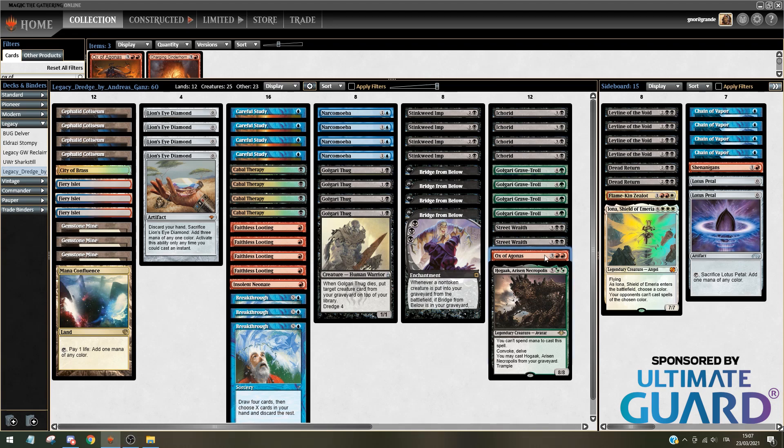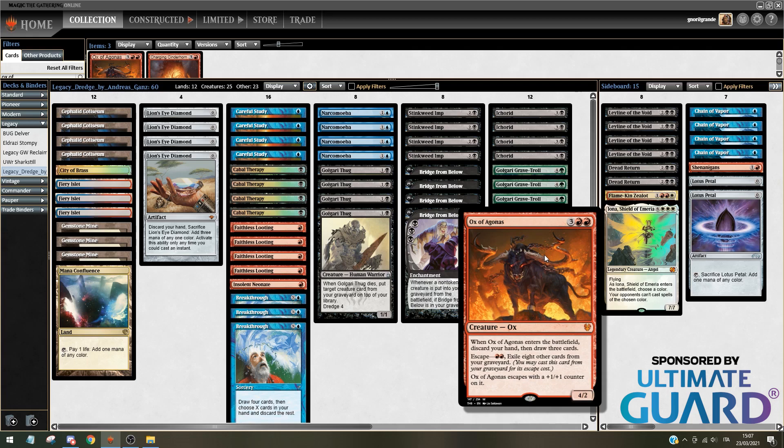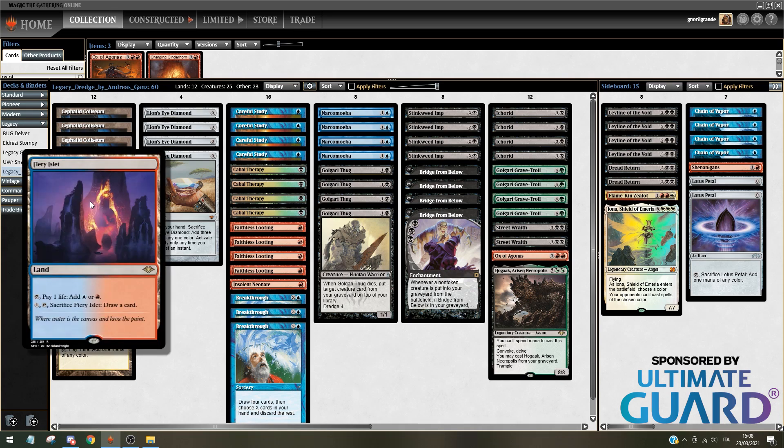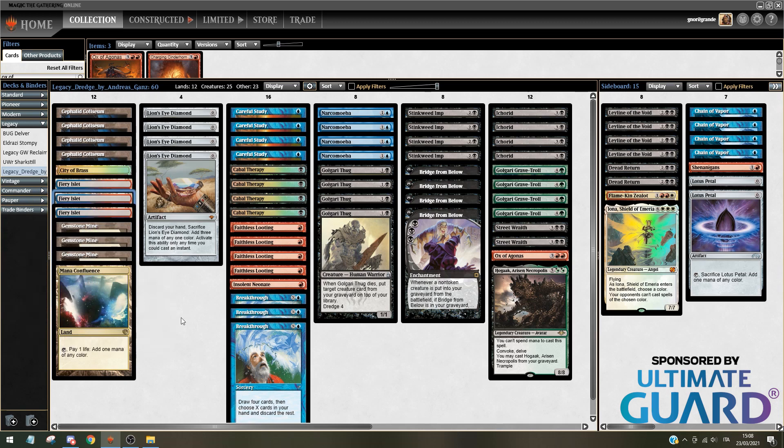I made only one change, which is to add an Ox of Agonas, a Theros card that came out after GP Bologna — pretty strong in Dredge. His deck was basically a blue-red version of Dredge, with Fiery Islet as not only a blue-red land, but also an enabler for the late game so that you don't brick off. That's pretty sweet.